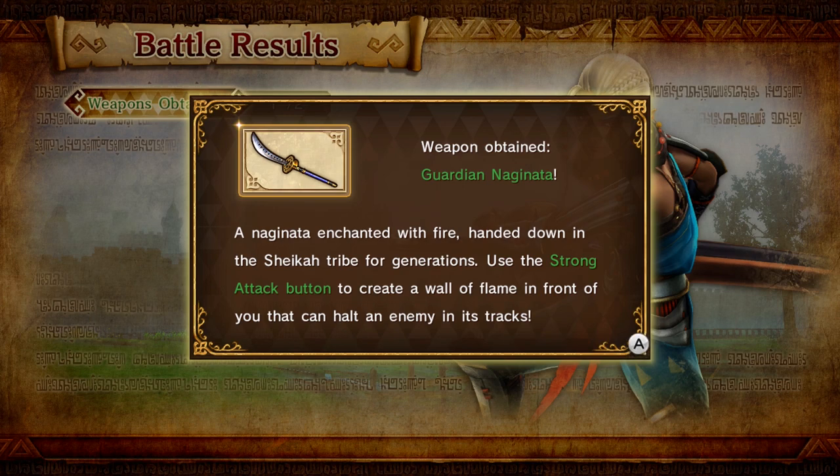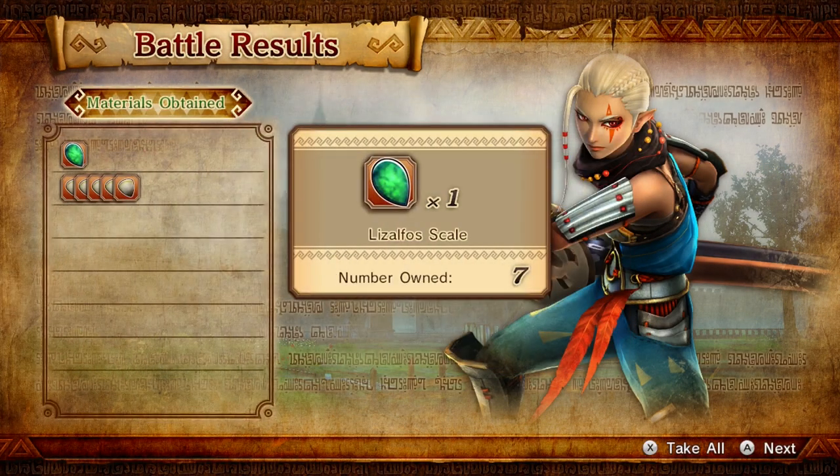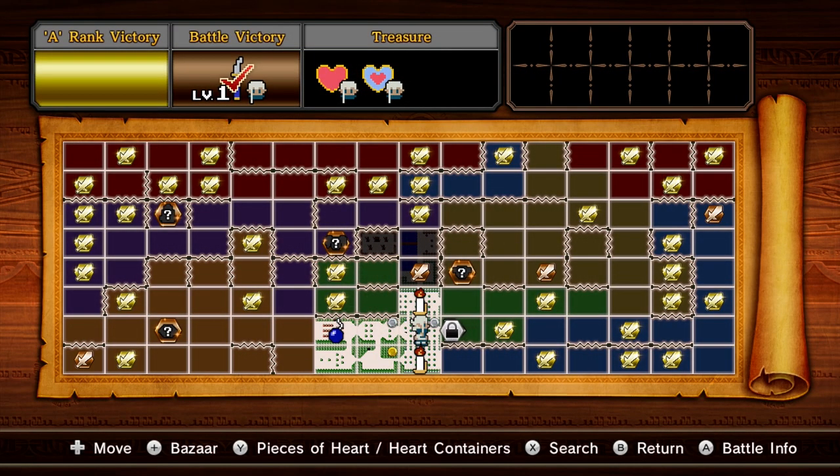Guardian Naginata — a Naginata enchanted with fire, handed down the Sheikah tribe for generations. Use the strong attack button to create a wall of flame in front of you that can halt an enemy in its tracks. Man, that's cool. Another Giant's Knife — Skill, five teeth. That's cool, I like it. That is really sweet.